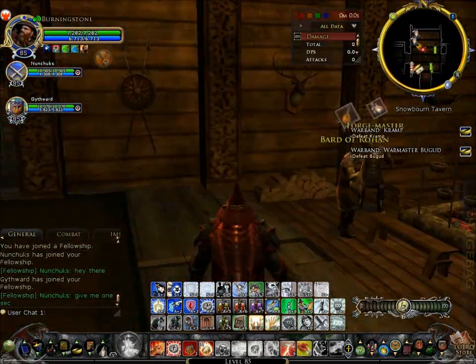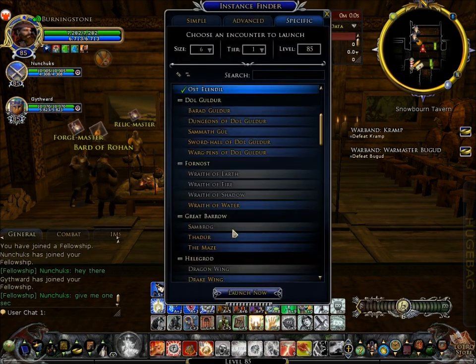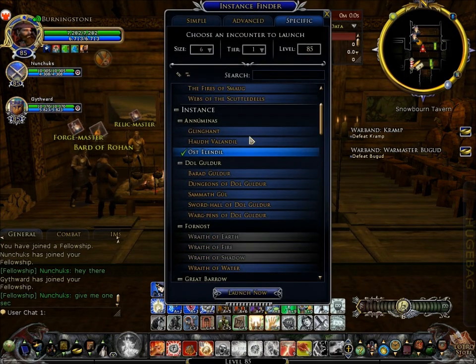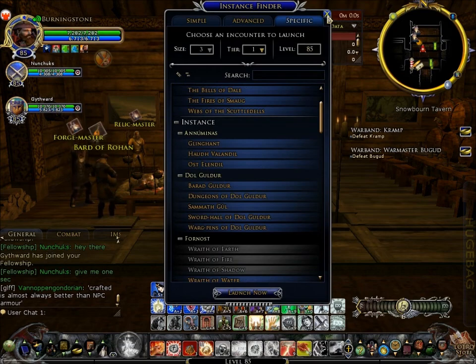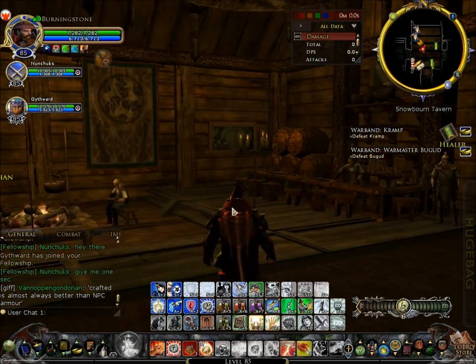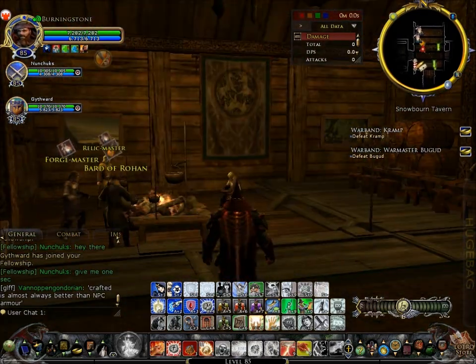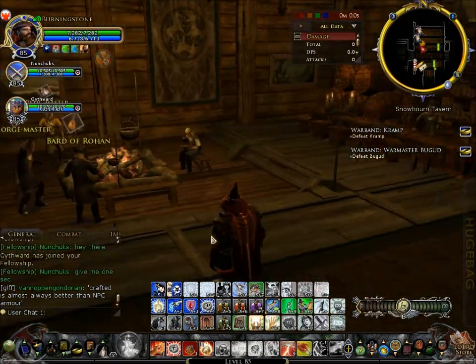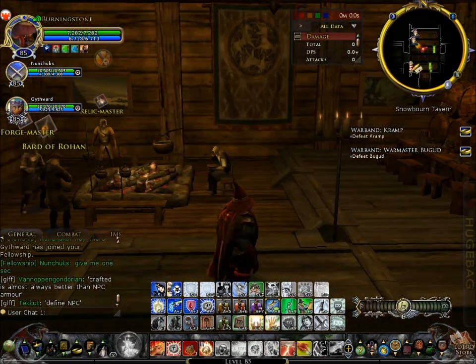Hello, I'm BurningStone of the Lotro Gamers, and I'm here with my instance walkthrough of Ayerbar's Peak. I'll figure out what tier in a second. But right now I need to answer my last riddle that I gave you guys. It was a drum that is sounded without being touched, and when it is touched, it grows silent. What is it? The answer was a heart. I will give you guys the next riddle at the end of the video.